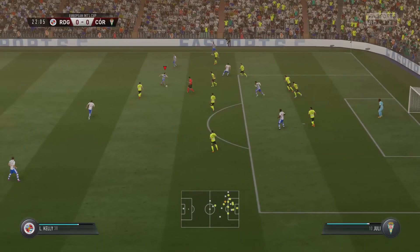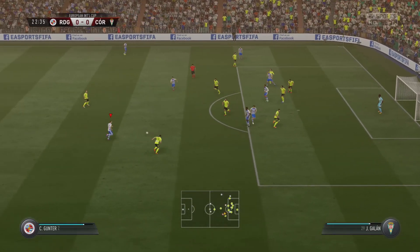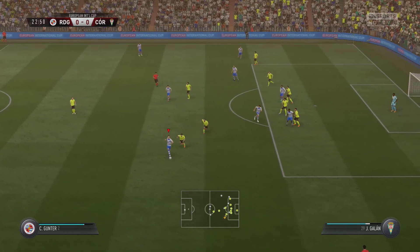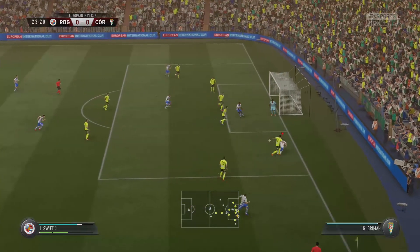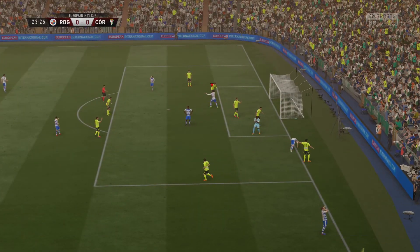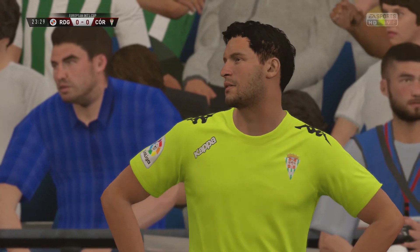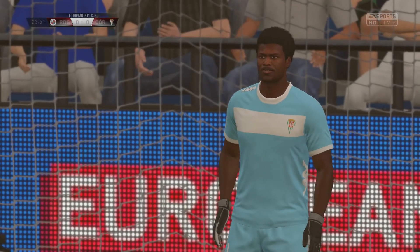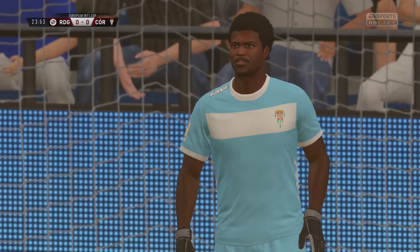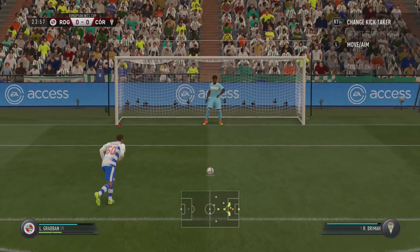Great little back heel, nice pass there. Liam Kelly with another little back heel to Graben, Graben turns, lays it off to Mete, Mete lays it back to Gunto who plays it safe, back in the middle to John Swift. John Swift making his way in the box, gets a pass in, been taken out for a penalty in the 23rd minute. Can we convert this to make it 1-0 from the penalty spot? This is a big moment for Reading.